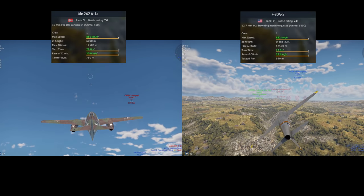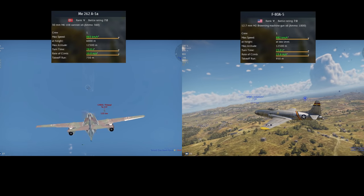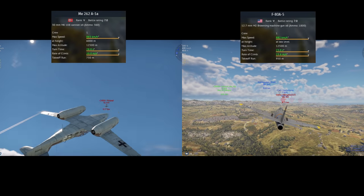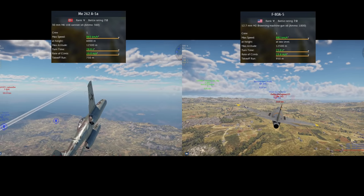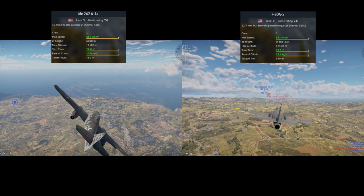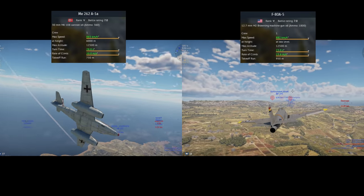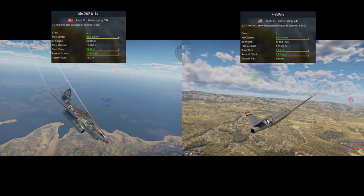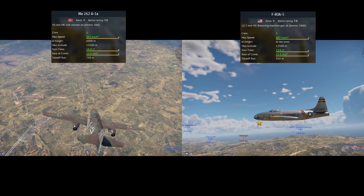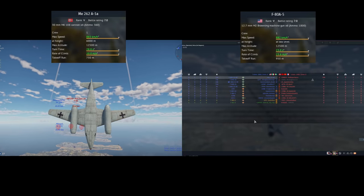Further going off the stat card, the ME-262 has a rate of climb of 20 meters per second in War Thunder, which is about the same in real life, with the P-80A5 having a 23.6 meter per second rate of climb, which again is in War Thunder and seems to be a real-life stat per my sources. For turn time, it's around 23 seconds for the P-80, owing largely to its slightly smaller size and decently lighter weight, whereas the ME-262 has around a 28-second turn time. In real life, their turn times are likely similar to what we see in War Thunder.